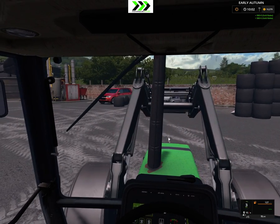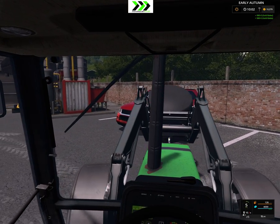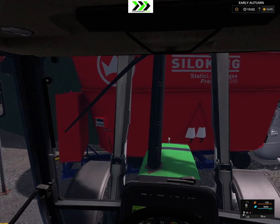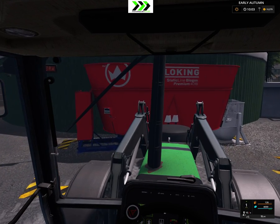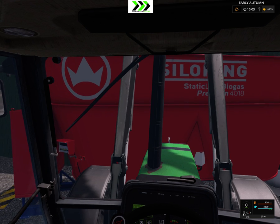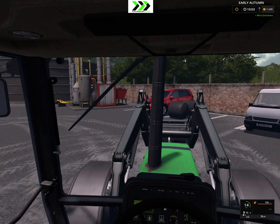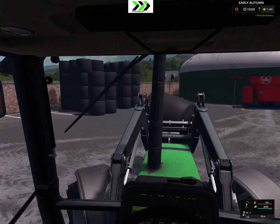So I'm just gonna sell everything up and see how much money we get — I have all of those bales standing there which we're gonna sell. The good part about the silage is that it won't reduce the price — so it's always 980, no matter how many bales you sell. And that's a really good thing — it makes it the best thing you can sell, actually.